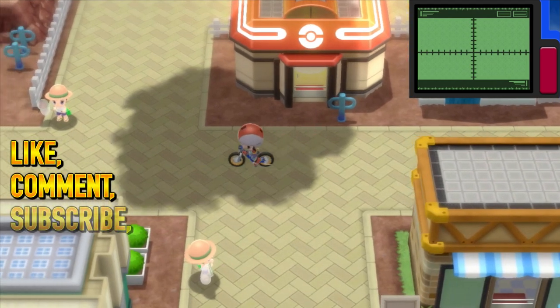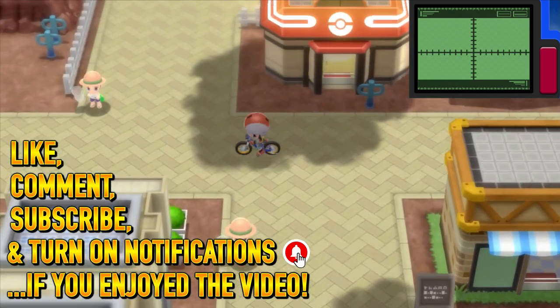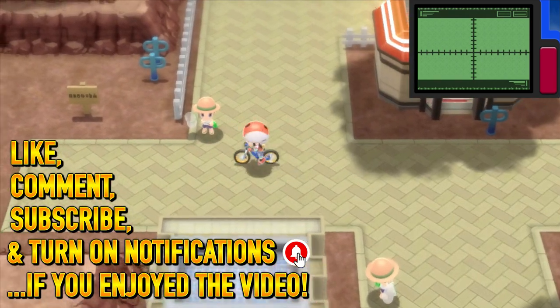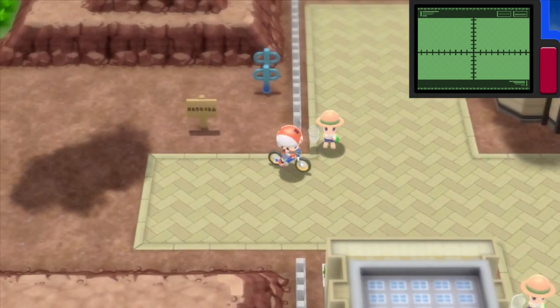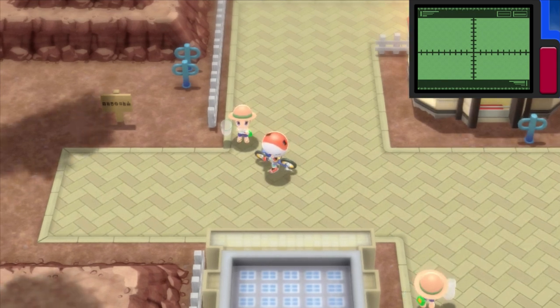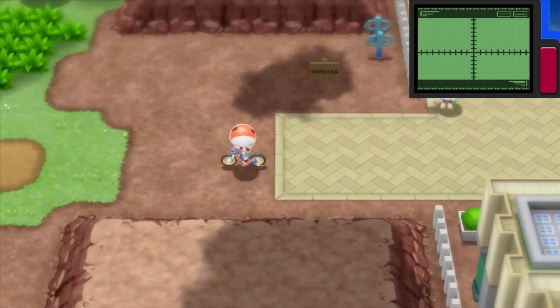Welcome back to more Pokemon Brilliant Diamond. In the last episode we ended at the cycling road. I went ahead and came up here and healed my team up. One thing I figured out is that now you actually can go back. I'm not sure what the trigger is for being able to backtrack, but I think it has to do with going into the cycling road at least once or something like that.